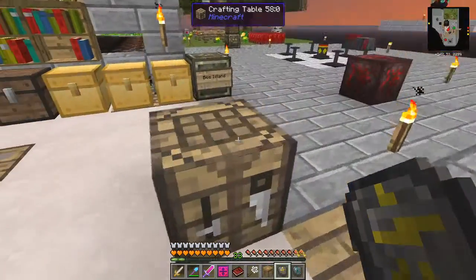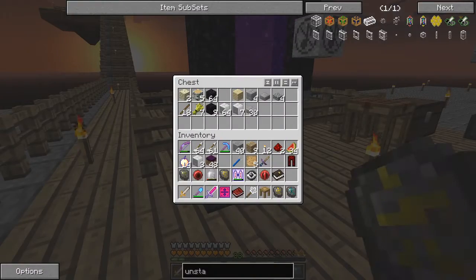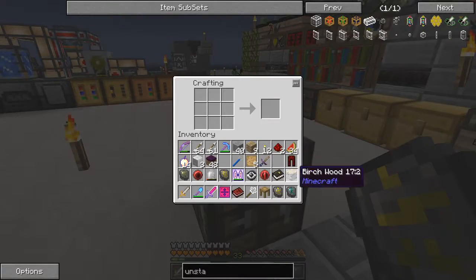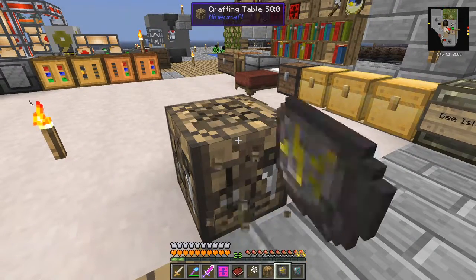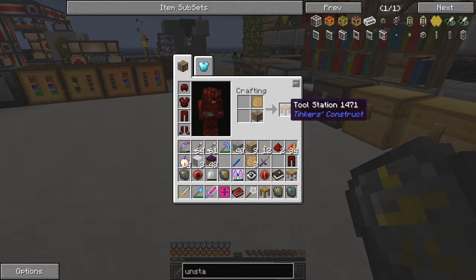We need some more bits and pieces for the Tinker's Construct stuff. We also need a log of wood - I think it's just one log of wood, and one template will give me a birch part builder. We need the crafting table - we'll take this crafting table here, pick that up, do the same thing with this crafting table, and in this case we'll make a tool station.